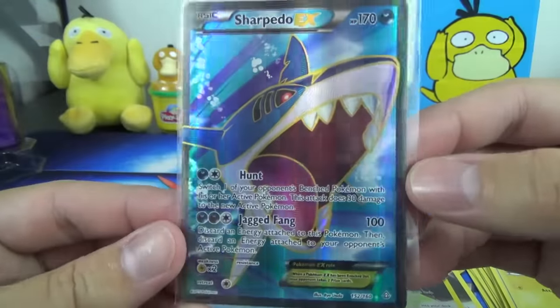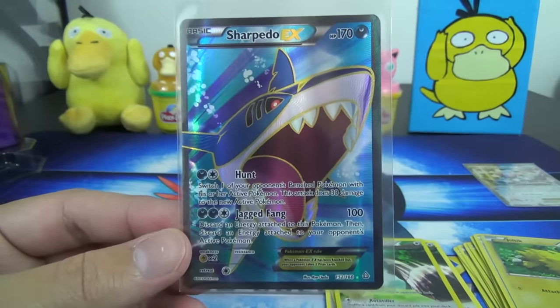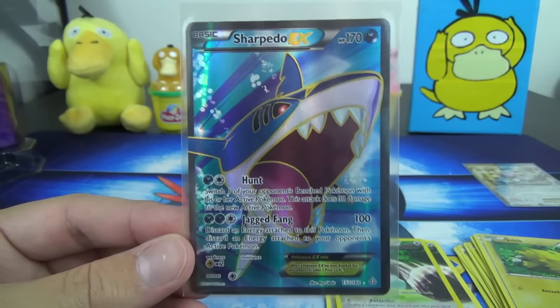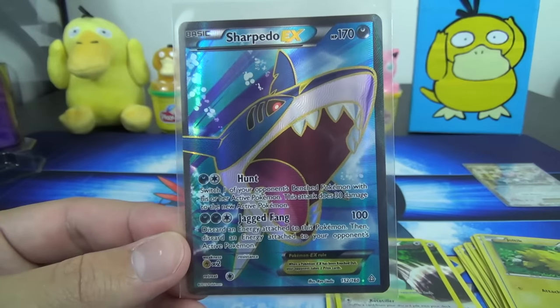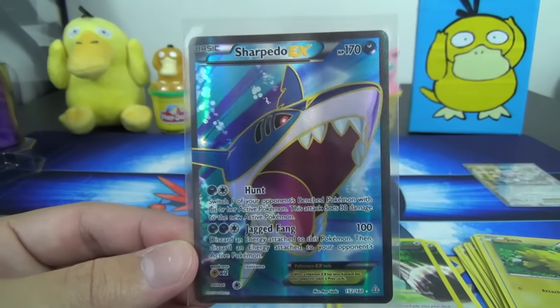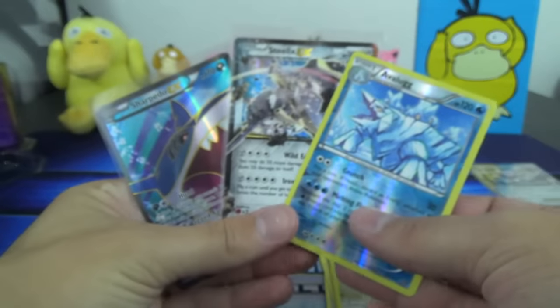So these tins end up very solid for us overall. For this tin we got a Reverse Rare, a regular EX, and a Full Art EX. If you want to see the reaction, please watch the tin opens video. But here are the other pulls we got across the tins.